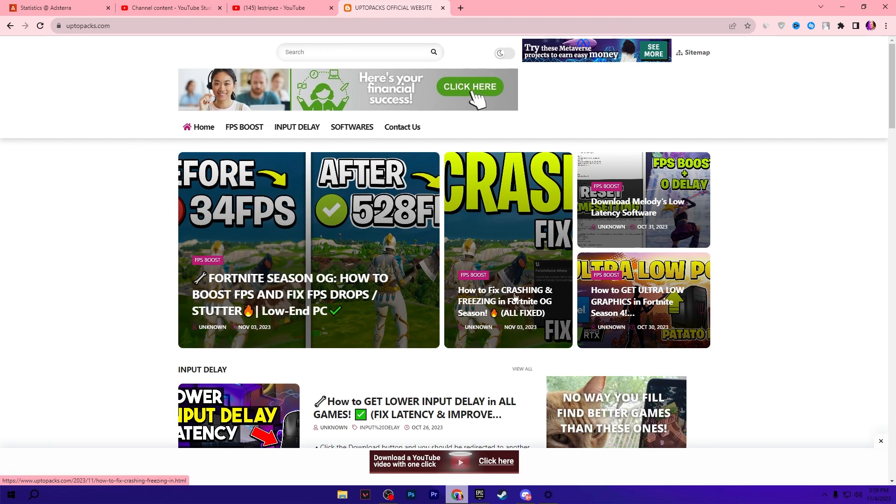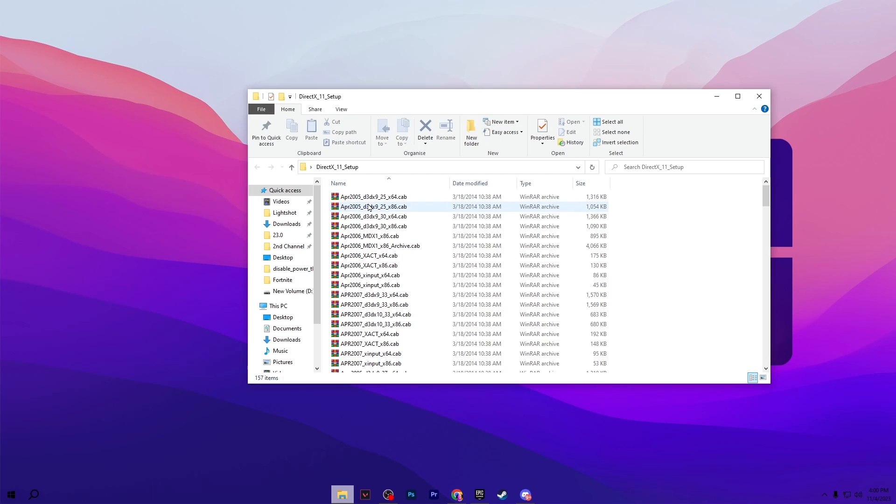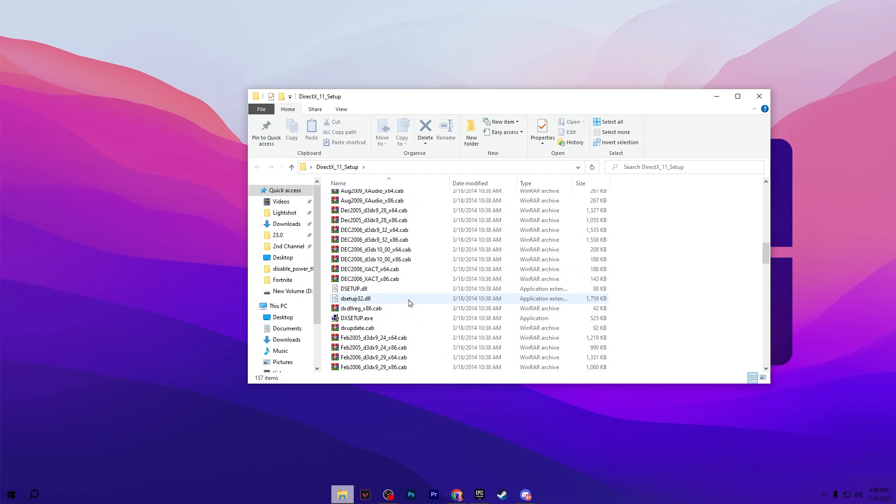The link will take you to the website where you will find how to fix crashes and freezing in Fortnite OG Season. Open the article and download the Visual C++ and DirectX 11 files. You will find a Fortnite All Crashes Fix .rar file — extract it and you will find a DirectX 11 folder and a Visual C++ Runtime folder. Open the DirectX 11 folder, scroll down, go to the setup file, and install DirectX 11 on your PC.